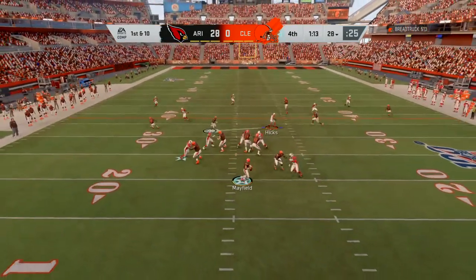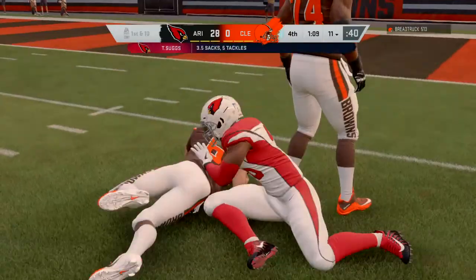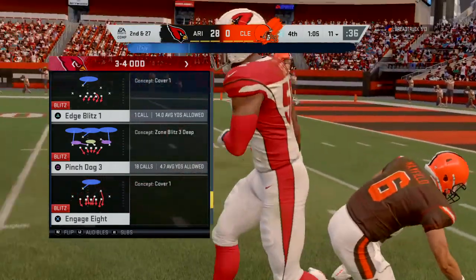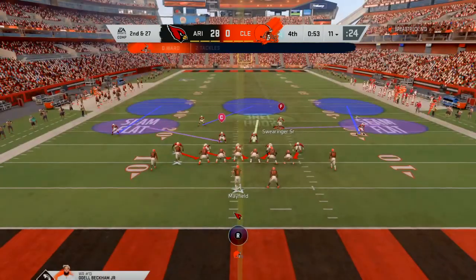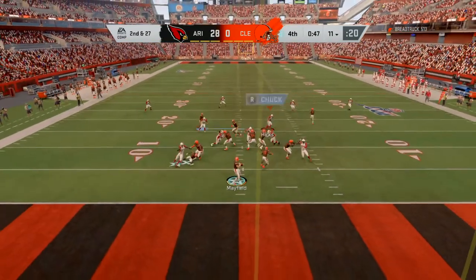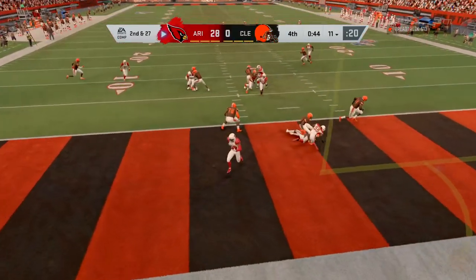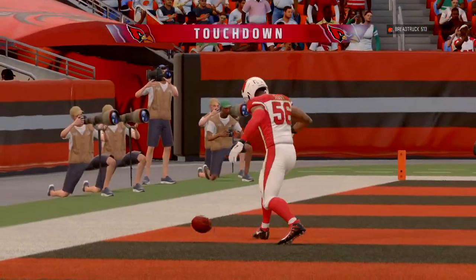Trying to shake off the interception from the last drive, Mayfield will look to throw — and a big loss here as he's taken down. Terrell Suggs getting him once again, his third sack of the afternoon. Many coaches never pull their starting quarterback almost no matter the situation, but in this case you've just gotta make a decision. He's taking a punt — and it's intercepted in the end zone, picked off by Terrell Suggs.